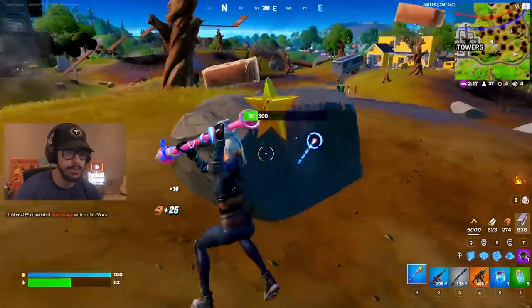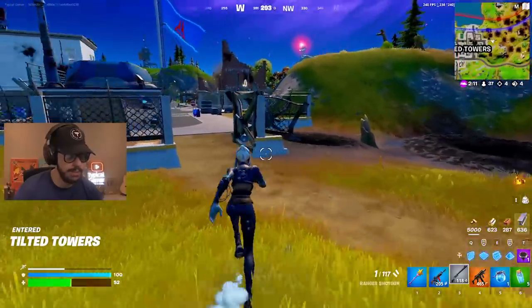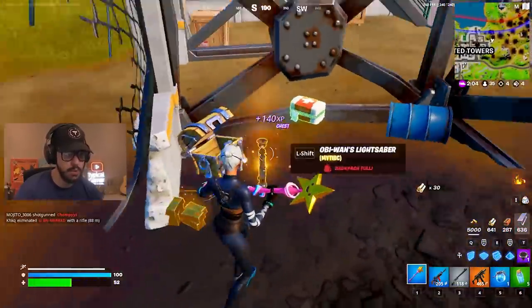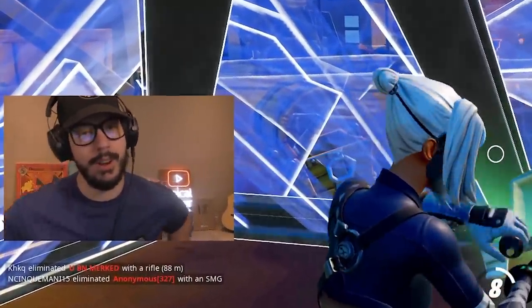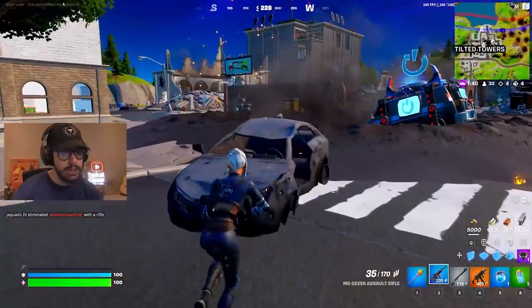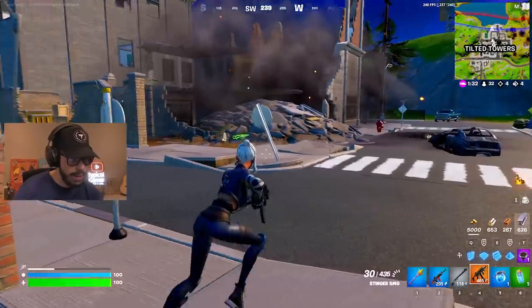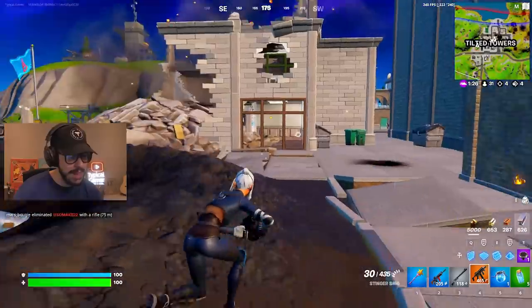No more battle going down here. Usually there'd be the IO fighting the resistance, but the resistance won, so the IO have left. There's a random chest over here — a medkit and Obi-Wan's lightsaber. We should get the Obi-Wan skin very, very soon, probably in the next couple of days. We randomly got the RoboCop skin too, which is interesting. Tilted is just a shell of its former self — it feels less full without the blimp.